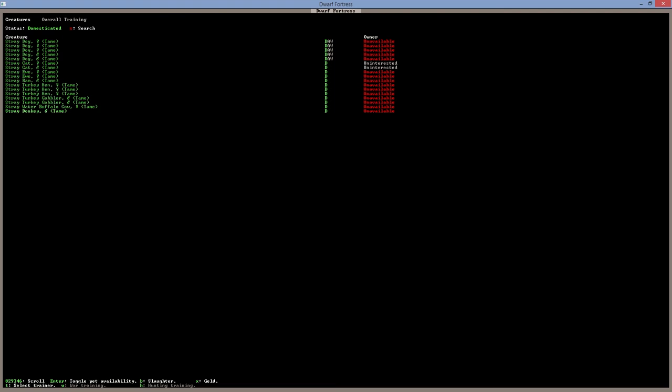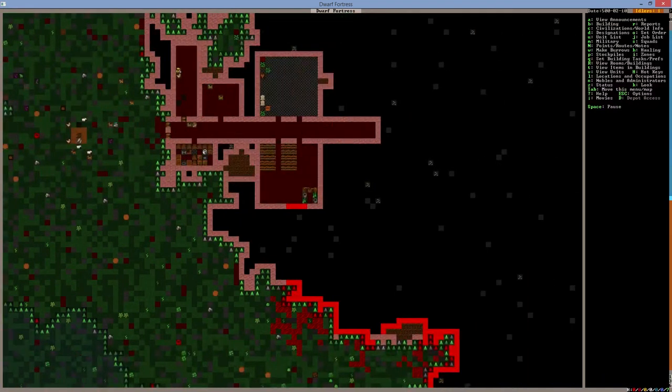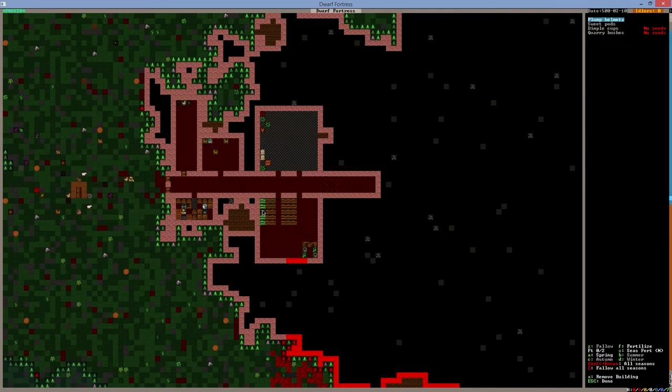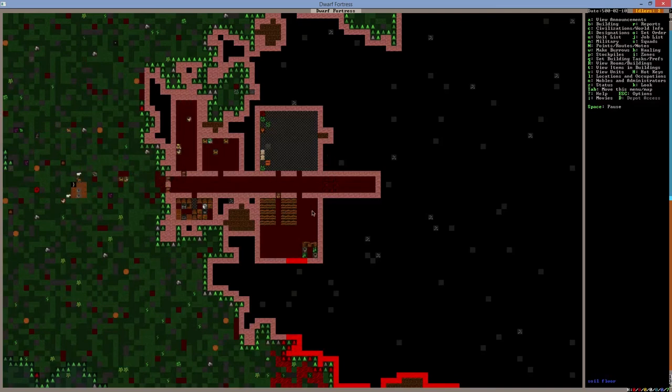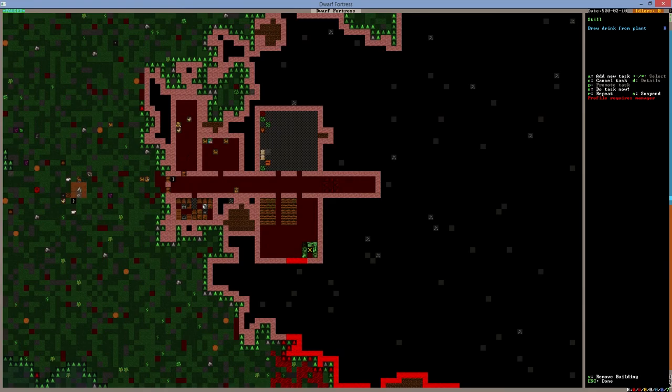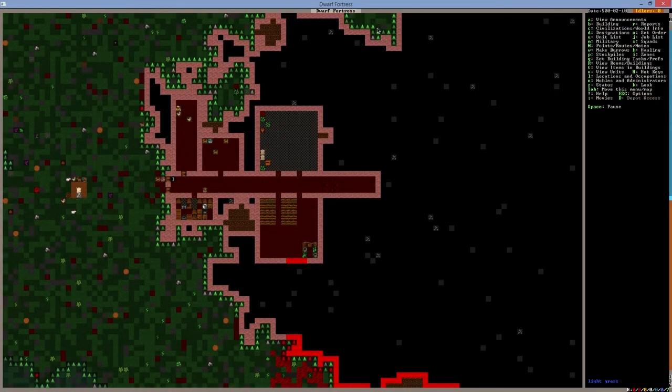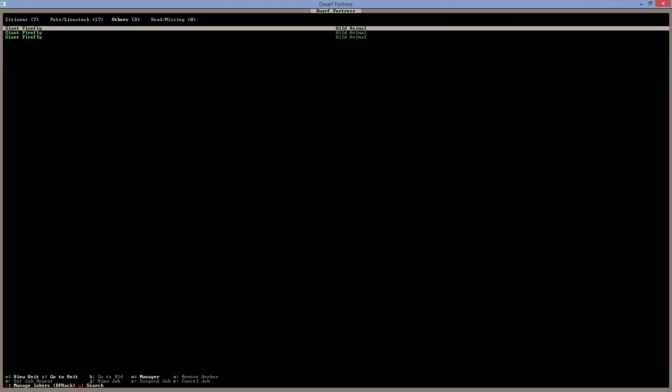I will eventually slaughter the water buffalo and stray donkey because we don't need them for anything. How is planting going? We still haven't planted plump helmets — we need to select a brewer to start brewing. Our brewer could be the farmer as well. Our farmer is this guy — he can be brewing for us too. Commit that, and he will do just fine.